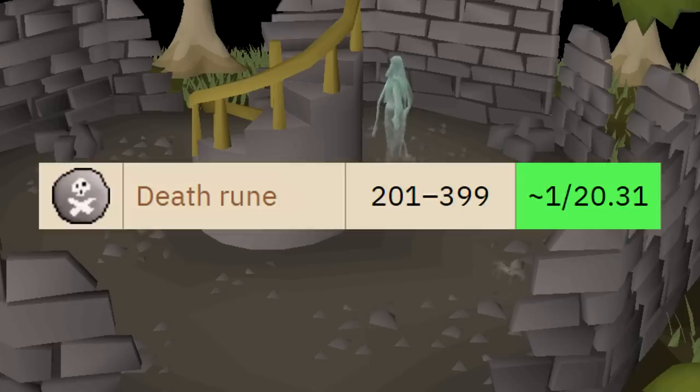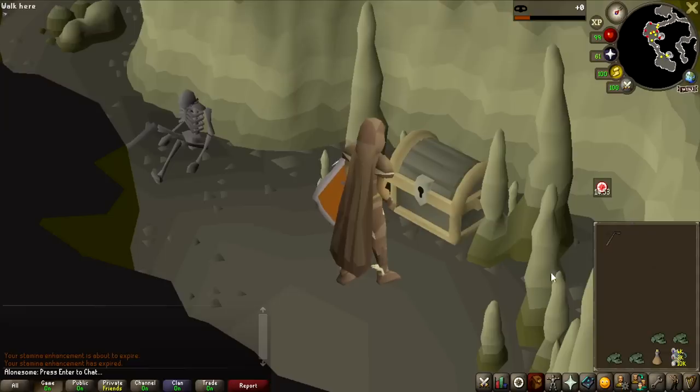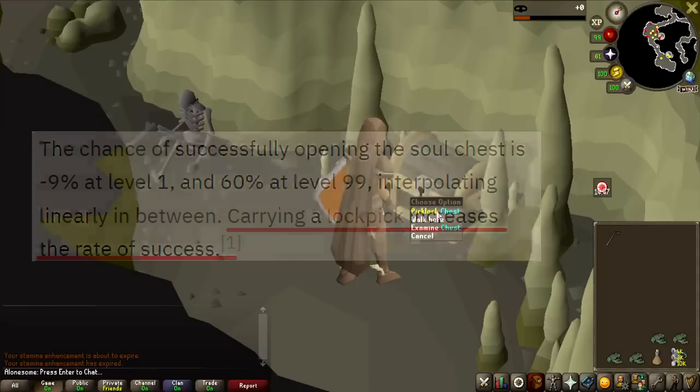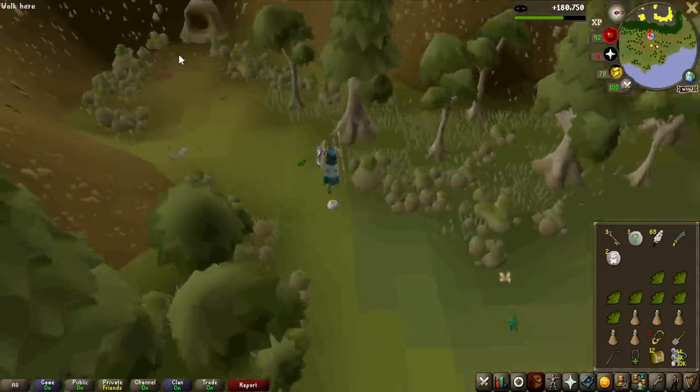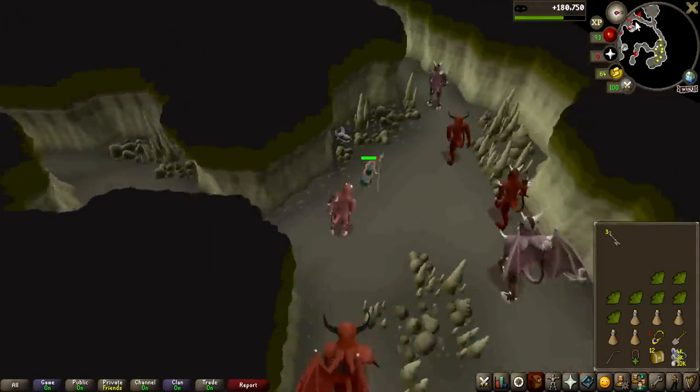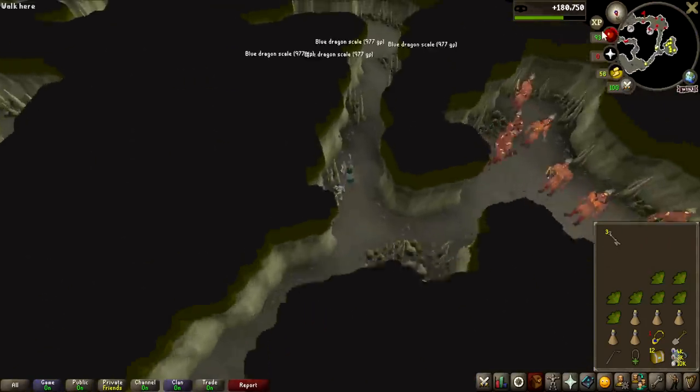The death runes are a 1 in 20 drop rate. Getting 20 keys might sound very quick, but it definitely is not. Now if you're crazy enough to actually do this, bring a lockpick — it increases the chance of opening the chest successfully. If you fail the chest, there is a chance you get teleported out of the entire dungeon and have to run through the whole thing again just to get back to the chest.